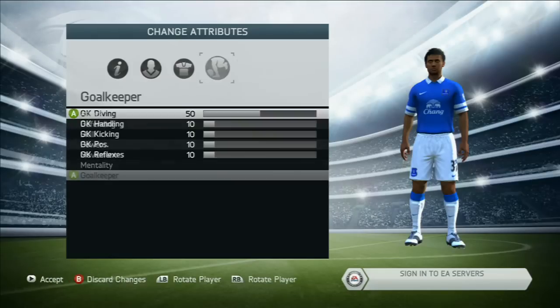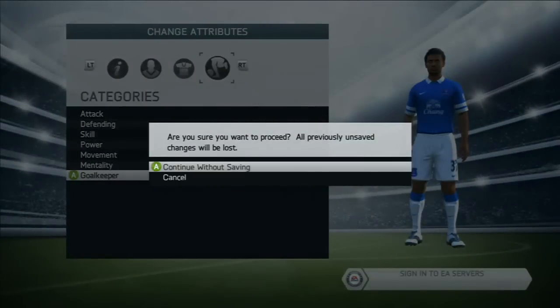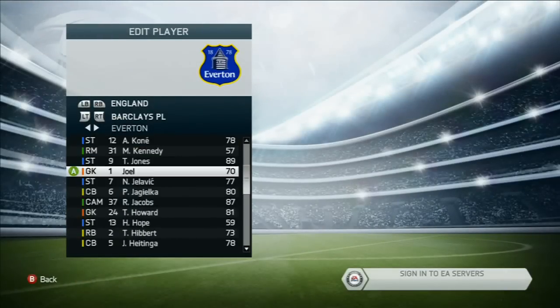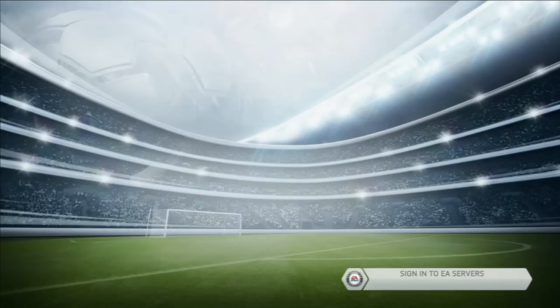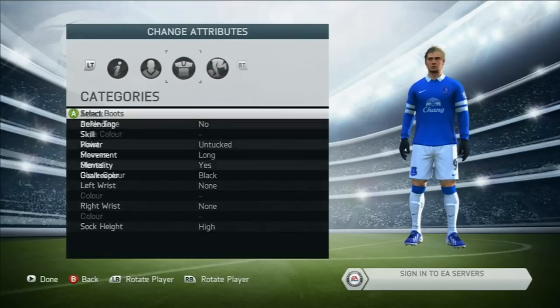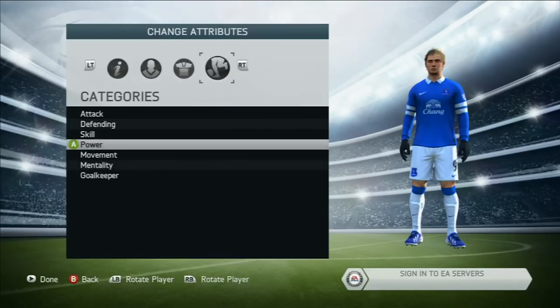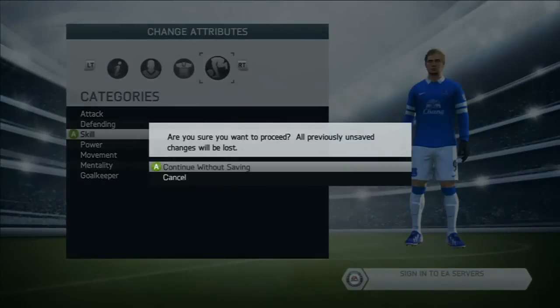These are his stats. Goalkeeper just stays the same because he's a CAM on this one. Exit without saving. The other one is Jones — he's a striker. I'll very quickly go through this one. Attack — I think this one's a bit better but they still go in for him. You get the idea. Exit without saving, continue without saving.